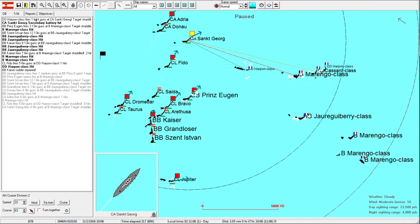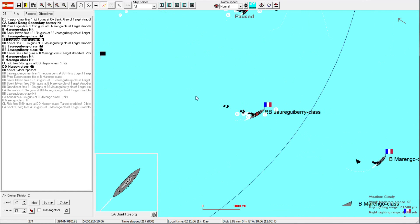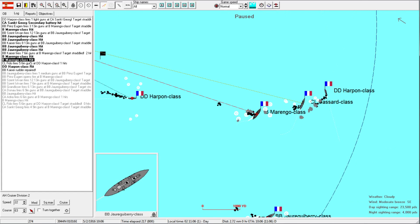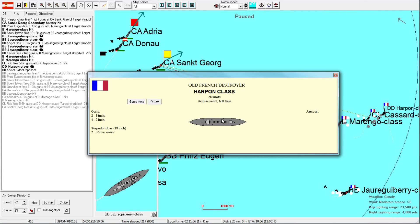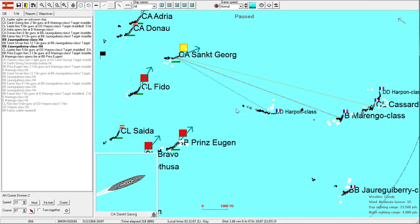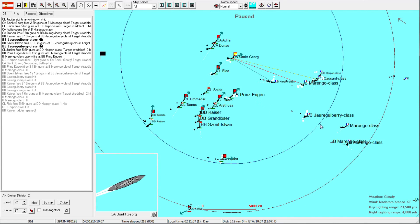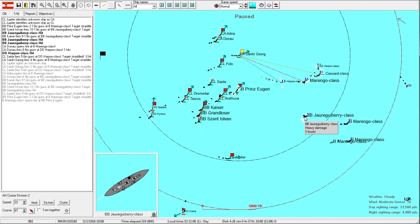We are not engaging that ship - that's the disadvantage here. But things are really starting to go our way. We're demolishing this ship, heavy damage and just taking a lot more. Harpon class getting wrecked. This feels really good - this feels like a really good engagement. That ship is now invisible again.